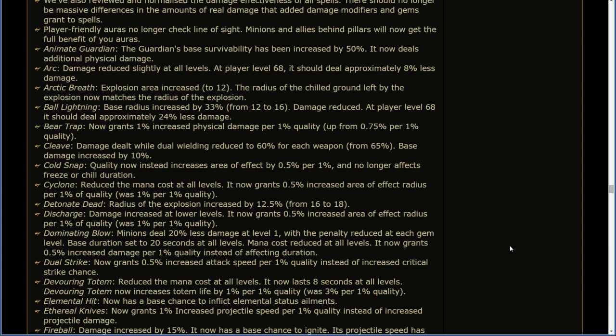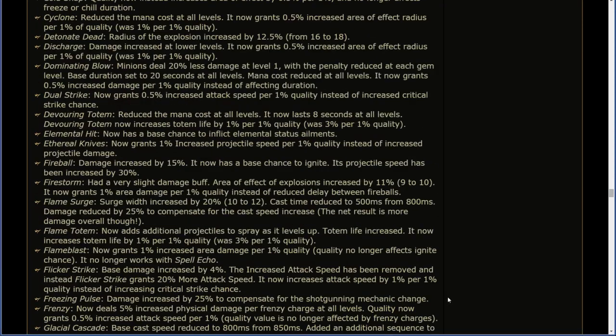Dominating Blow: minions deal 20% less damage at level 1 with the penalty reduced at each gem level; base duration set to 20 seconds at all levels; mana cost reduced; now grants 0.5% increased damage per 1% quality instead of affecting duration. Dual Strike: now grants 0.5% increased attack speed per 1% quality instead of increased critical strike chance. Devouring Totem: reduced the mana cost at all levels; now lasts 8 seconds at all levels; now increases totem life by 1% for 1% quality. Elemental Hit: now has base chance to inflict elemental status ailments. Ethereal Knives: now grants 1% increased projectile speed per 1% quality instead of increased projectile damage.